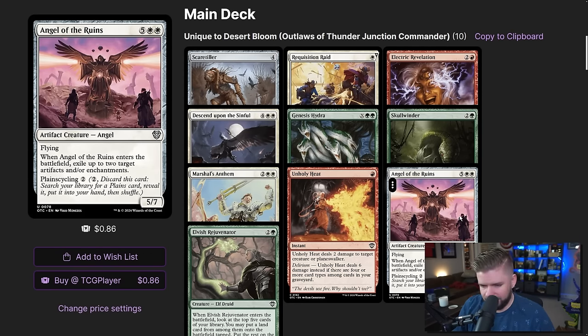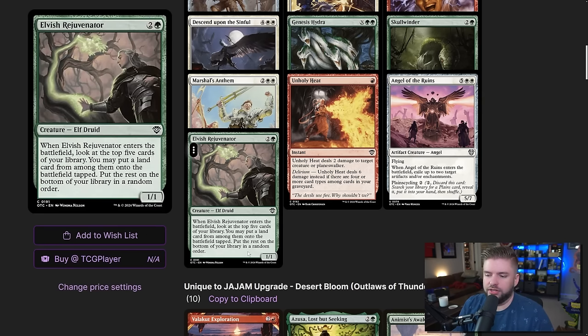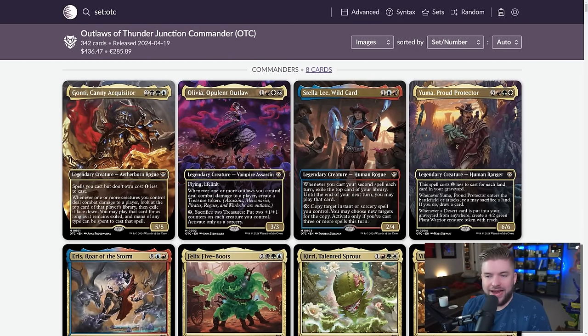Angel of the Ruins is expensive and only acts as removal in this deck — we can play creatures that interact with our strategy instead of just generically good cards. Elvis or Juvenager looks at the top five and puts a land onto your battlefield, but it doesn't fill up our graveyard. Taking a look at these commanders overall: my number one ranking is Stella Lee. Low to the ground, you can recast it a lot, and the copy ability just gets absolutely nuts. Being Izzet allows us to do that even more.